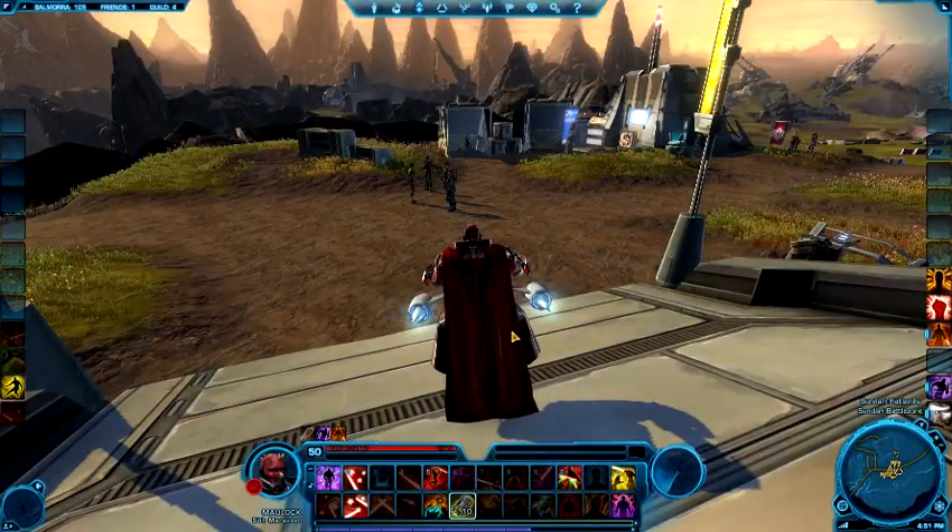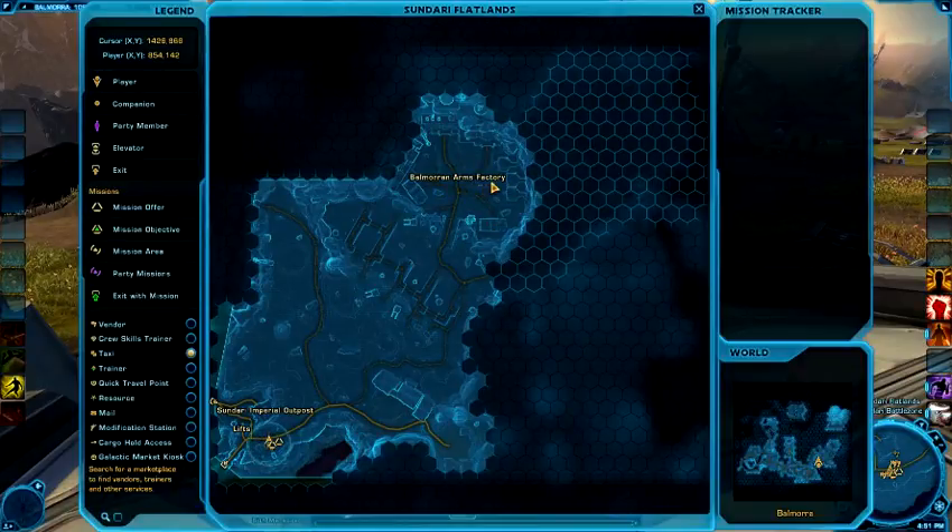This datacron is for plus two cunning. It's located in the Balmorran Arms Factory — you actually have to go into the factory. It's a lengthy one to get, but if you are questing, you will end up there, so you're going to want to grab it when you're there rather than have to come back and do it. It's just easier.